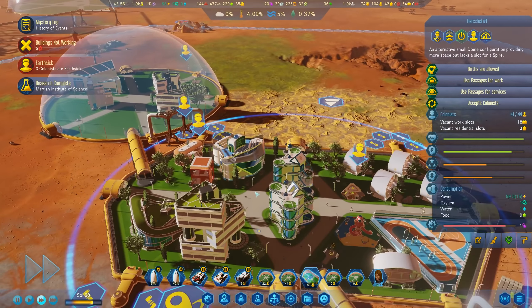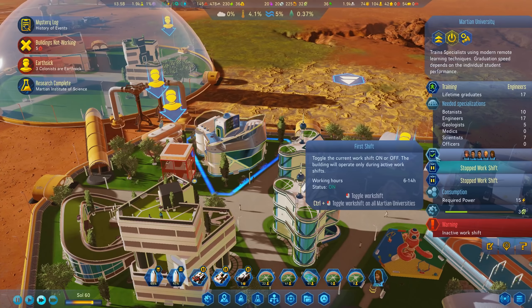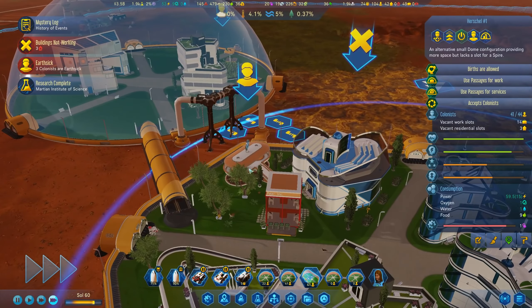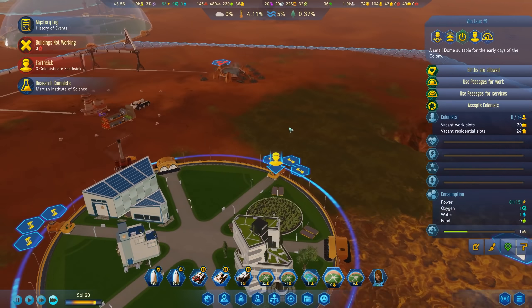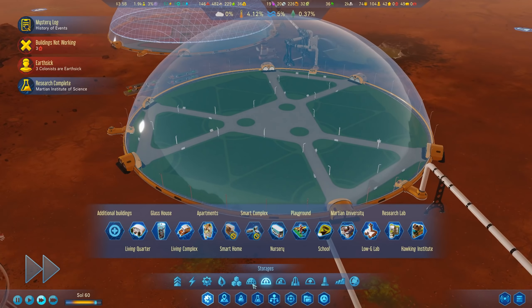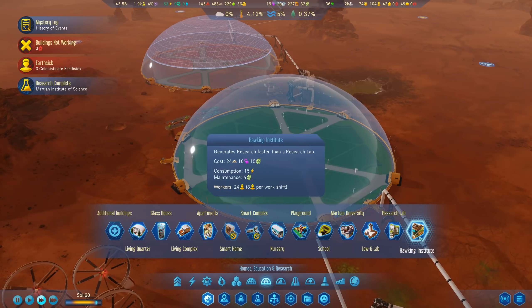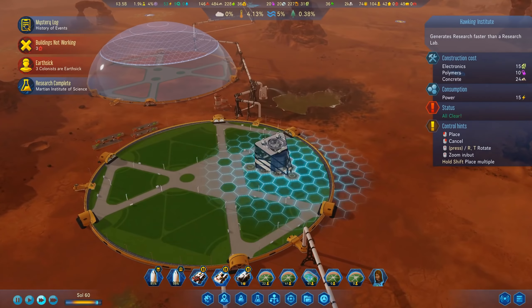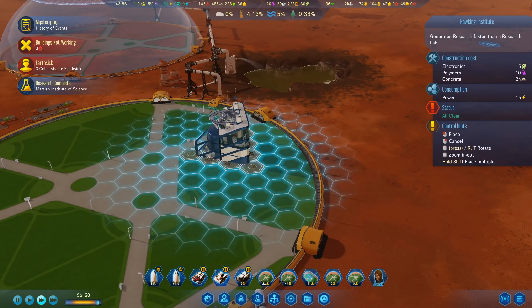We need some botanists as well - let's choose some without any huge penalties. Another thing we can do to improve the quality of this dome is research: we have a bio research where farms increase the comfort of all residents in the dome. Let's go with that since we do have a farm in here, which will also raise the comfort of this dome to some extent.